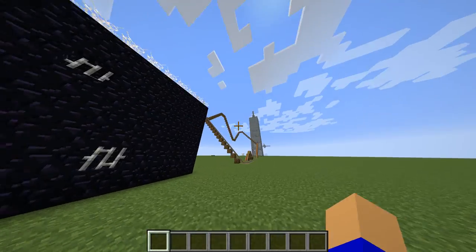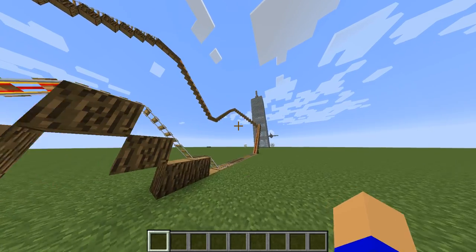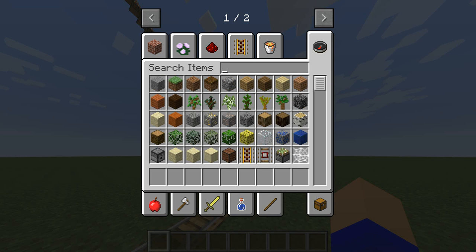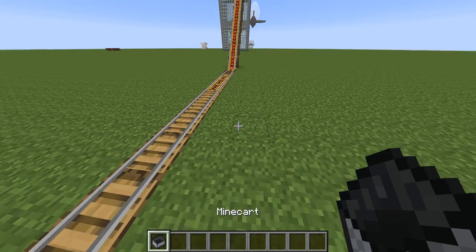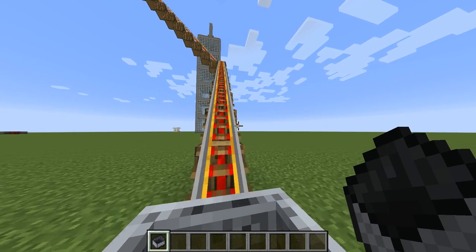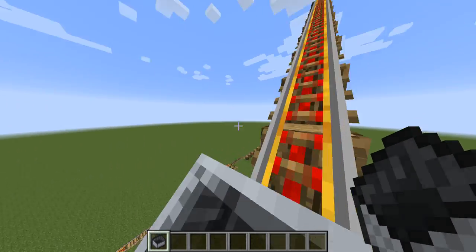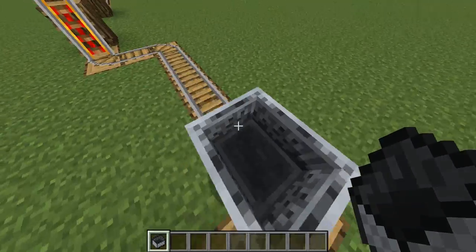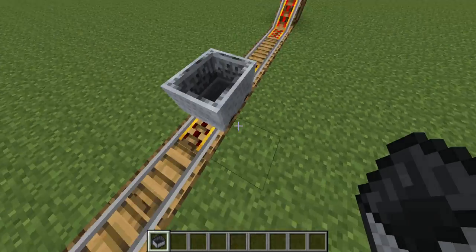This one is the roller coaster. We're going to ride it — placing the minecart and hopping on. It's not super fun, but the next roller coaster is supposed to be amazing.